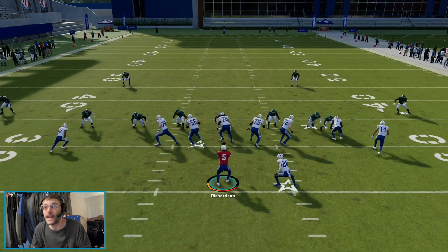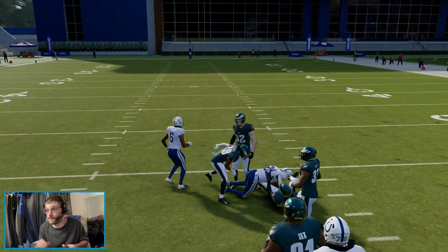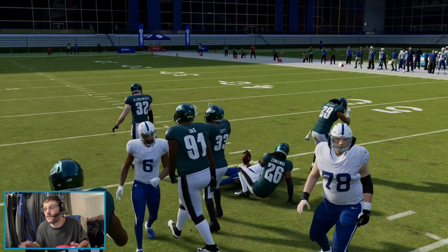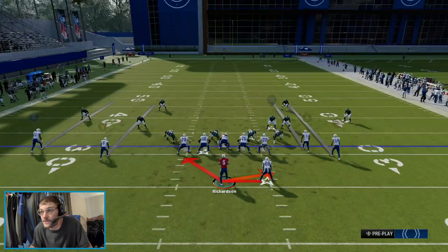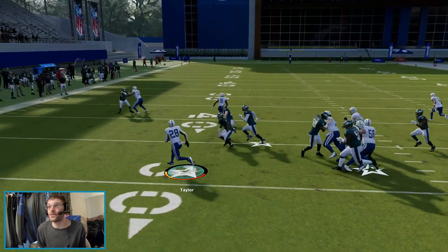They're really, really light up the middle, so you want to run that inside zone and break out a big run. And once you hit that a few times — or maybe they have inside stuffs or something like that — you still have this halfback sweep to be able to kind of get those holes outside more.